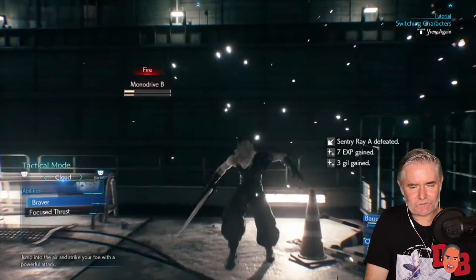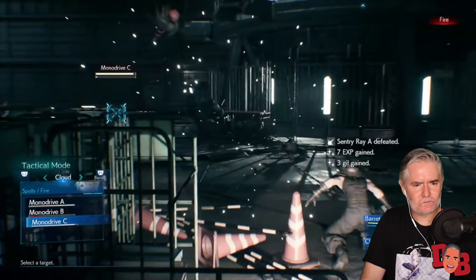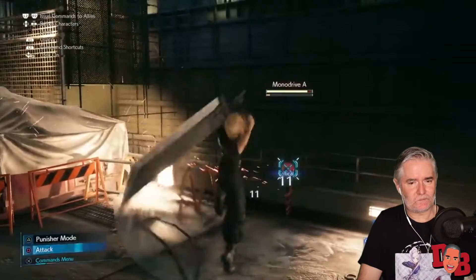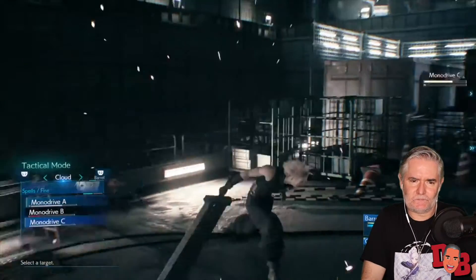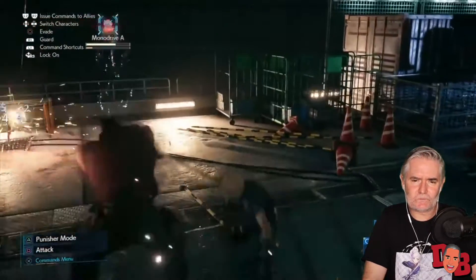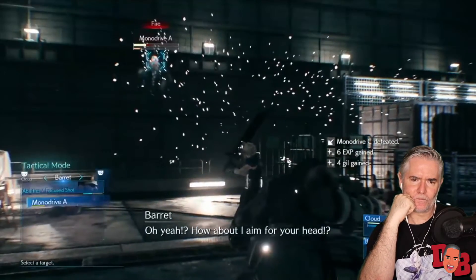Notice how your commands can be interrupted — I tried using a spell here but got hit, which cancelled it. This combat system is far more than just attacking, filling up your ATB gauge and then flinging off magic. Your positioning on the battlefield is important; dodging and guarding are important even against enemies Final Fantasy veterans may consider small fry.